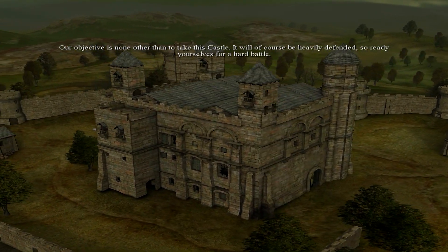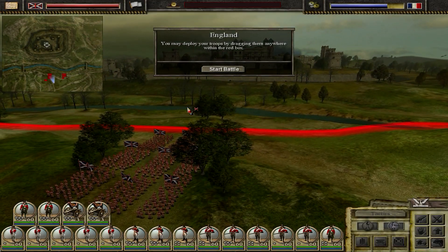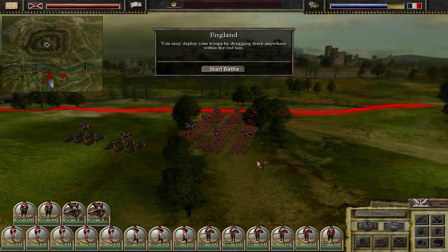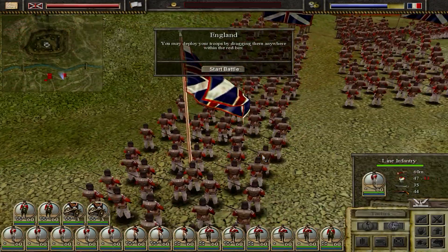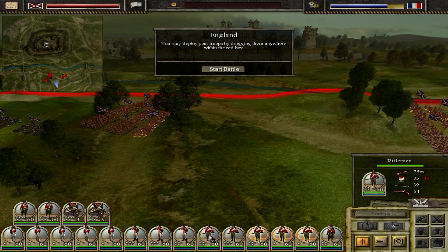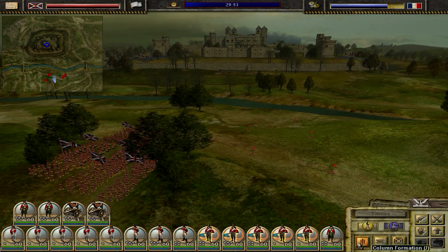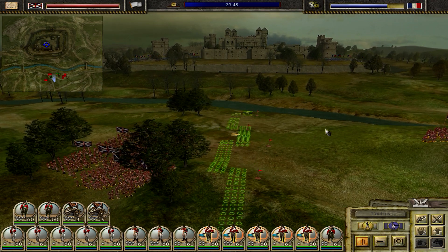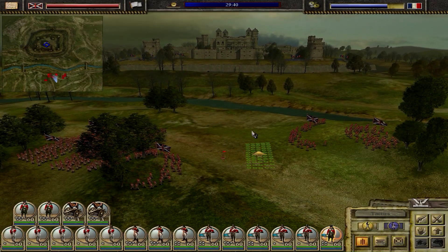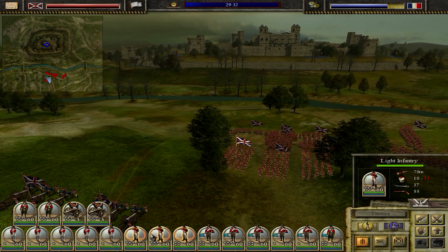Our objective is none other than to take this castle. It will, of course, be heavily defended, so be ready yourselves for a hard battle. So you can deploy your troops by dragging them anywhere. As you can see, obviously the resolution isn't great because it's an old game — 1080p wasn't really a thing back in 2005. But this has a lot of similarities to games we have seen before in the Total War franchise. The problem I've got is I'm trying to use a lot of the formations and controls that you use in Total War, so that might be quite tricky in the long run.